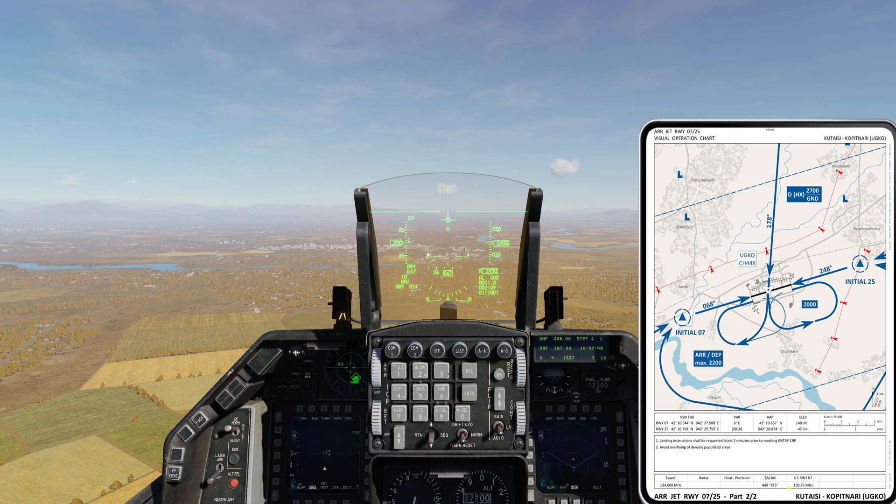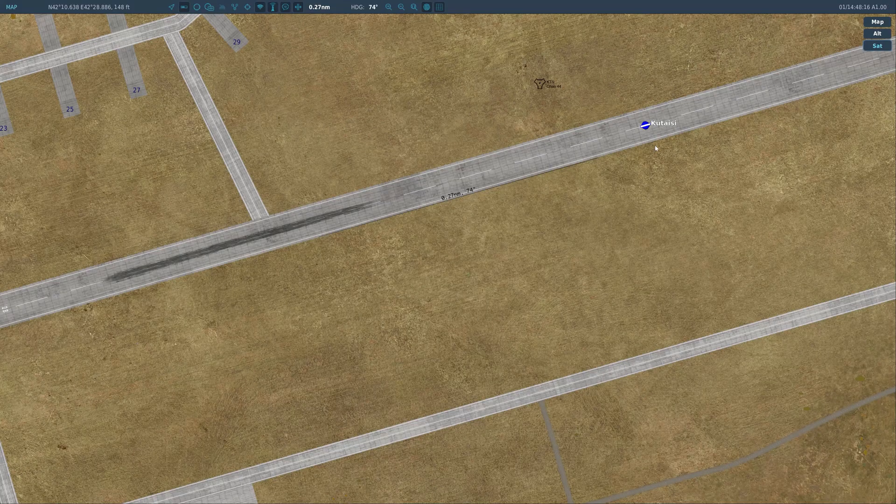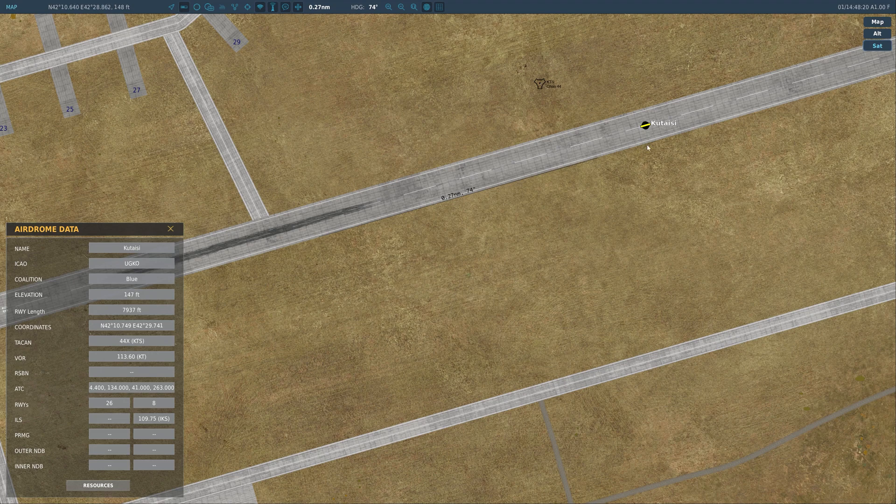You can also find ATIS and tower information here, as well as the ILS frequency. ILS is available for runway 07 only — meaning you must come in from that direction. If you approach from the other side, your vectoring will be all wrong. You can also click on the runway name on the map to get elevation, runway length, coordinates, TACAN, and VOR navigation info, and confirm which runway has ILS capability.